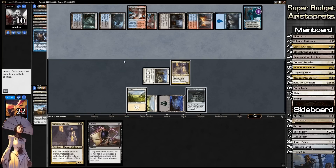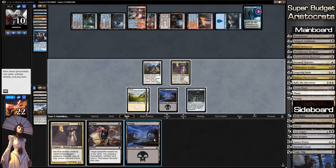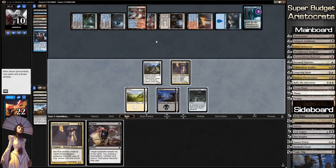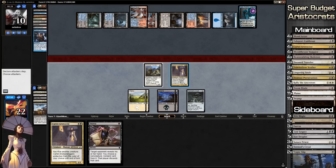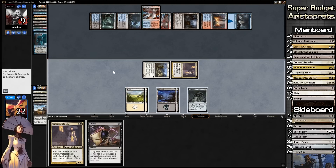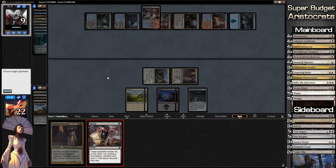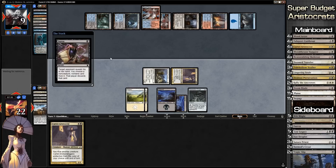Our turn — end step. Do we need to destroy anything from graveyard? At this point no, unless he plays a Snapcaster in response. Let's go to combat — you attack Jace, you attack our opponent. I wouldn't mind getting rid of Jace. No blocks. Let's Duress our opponent, hopefully getting rid of something valuable in his hand.